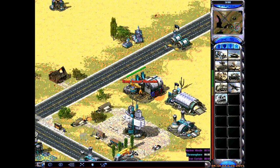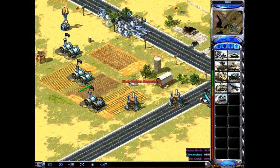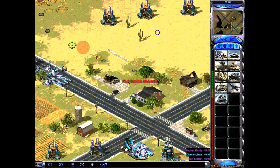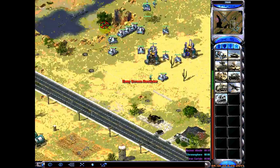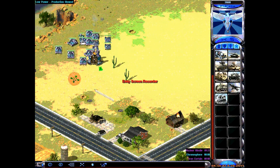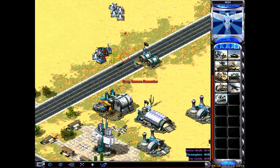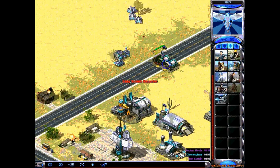The actual hotkey for repair is K, but I reassigned it to A because K is too close to L, and L is sell mode. If I want to sell something like a barracks I don't need, I hold L and click it. By the way, clicking spacebar shows you where an incoming nuke is going to land. With repair on A, it's quick — boom, boom — and good for keeping your structures alive when under attack.